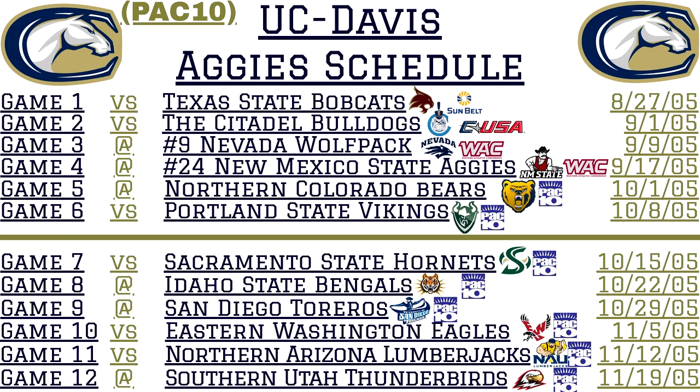Game nine is another subscriber game as they travel to take on the San Diego Toreros. Game ten: they host the Eastern Washington Eagles. Game eleven is senior day — the final home game of the season — as they host the Northern Arizona Lumberjacks. Game twelve: a tough game as they travel to Southern Utah to take on the Thunderbirds in their 85,000-seat stadium.